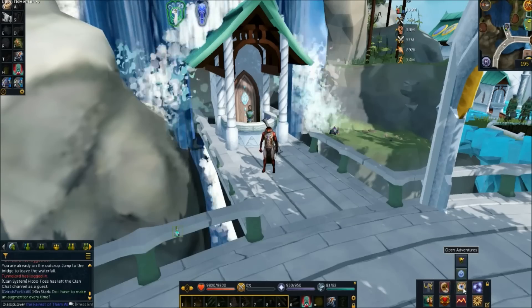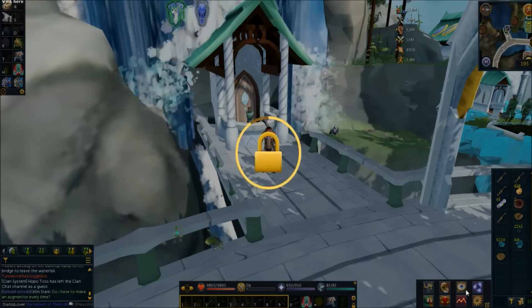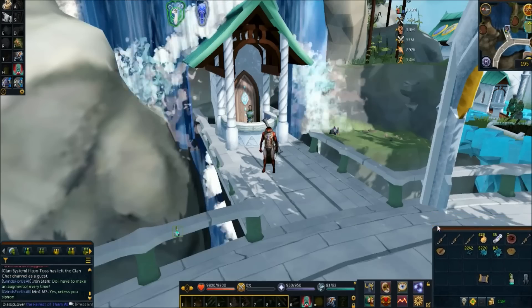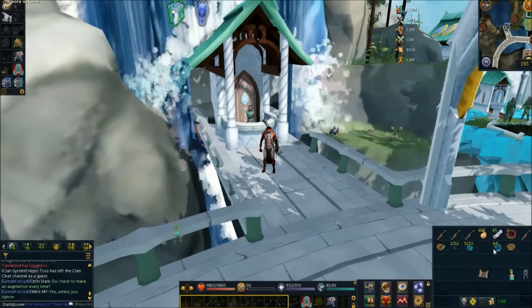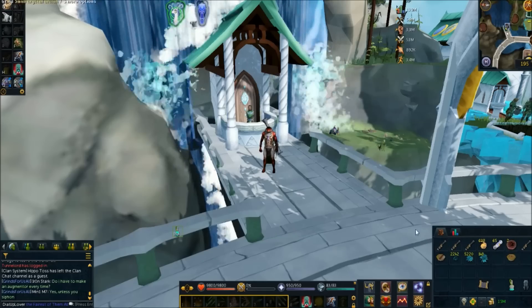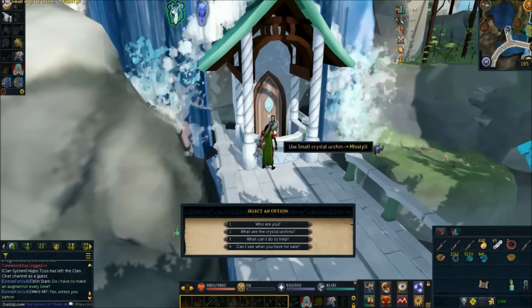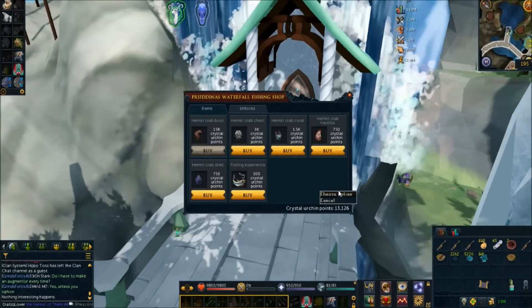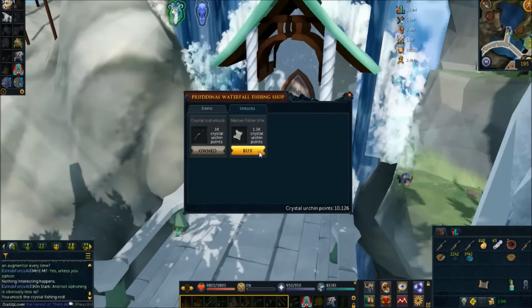I've been doing some crystal fishing — Prifddinas waterfall fishing. The interface is really bad because I haven't worked on it at all; I just made it full screen since you guys were triggered by the small interface. We've got quite a few of these little urchins and reached 96 fishing, almost 97. I'm going to turn these into the shop — just having them in your inventory is enough.